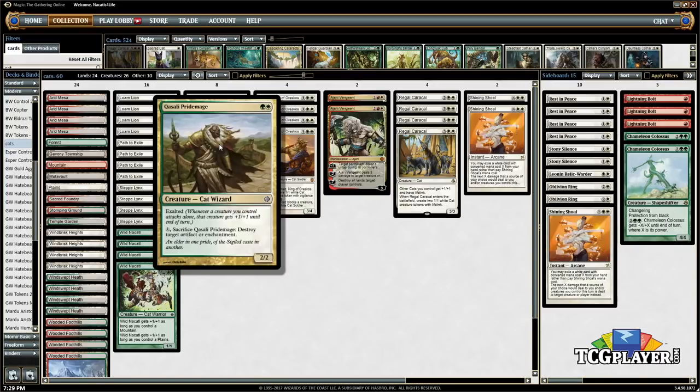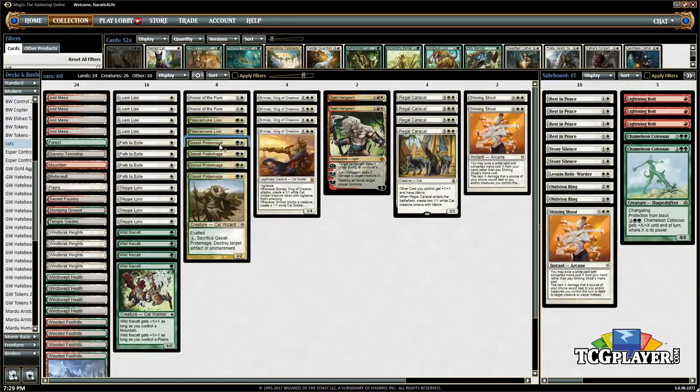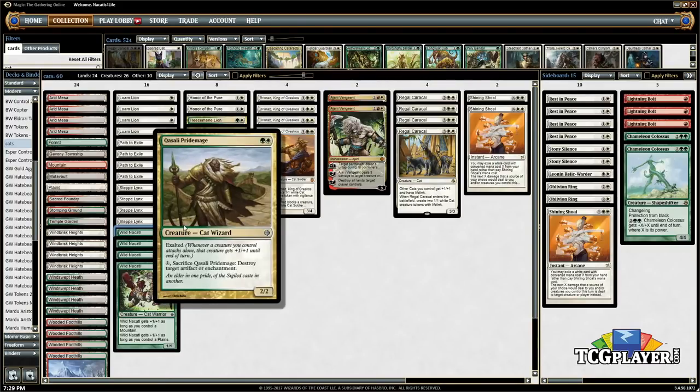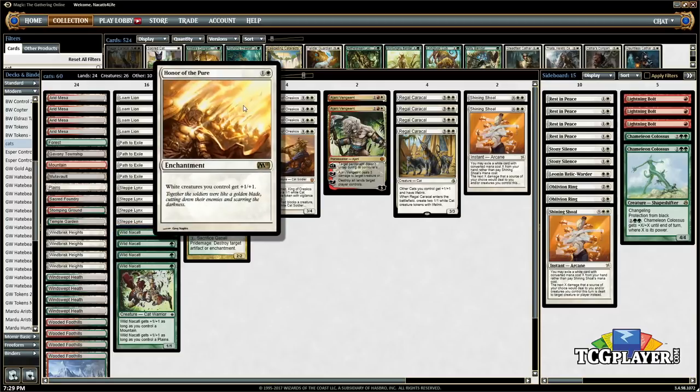We have four Qasali Pridemage, which is one of the other best cats in the format. It's great against all the Aether Vials that Merfolk are playing, good against Affinity obviously, and just has a lot of utility. It's a good follow-up: first turn Nacatl, second turn Pridemage, attack for four because of Exalted. I have Honor of the Pure because most of my creatures are white — it sizes them up better, gives creatures better protection, and gets some out of bolt range.